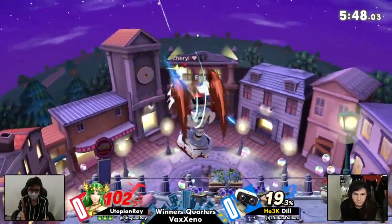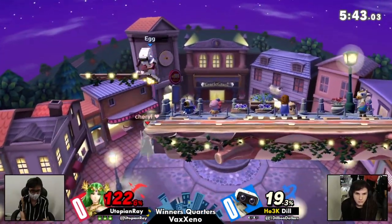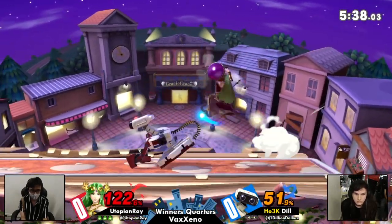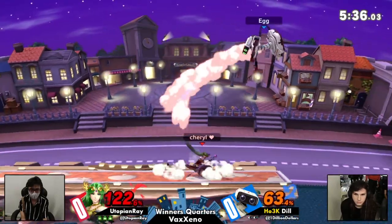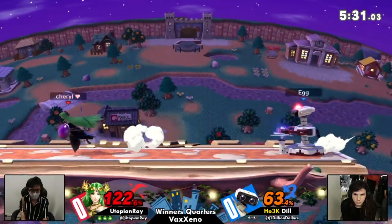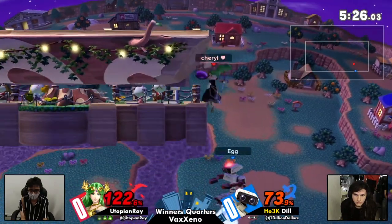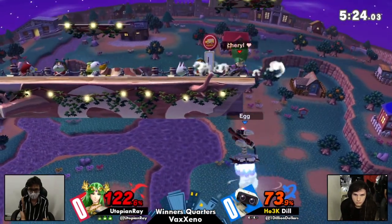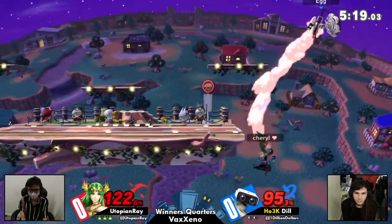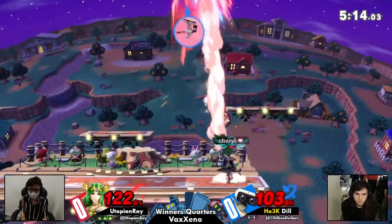At this point Dill is looking to get something started — only 76% on Utopian Ray on a stage with a bigger blast zone. Was that a footstool to get out of that nair combo? It might have just been a jump out of the combo at a specific spacing that looked like a footstool. Either way, going for the down-air to make a little more distance. This is one of the hard parts about the matchup — you can take it slow and be careful, but then once you get naired one time you take a huge amount of damage and get put offstage into the blender.